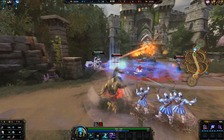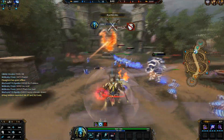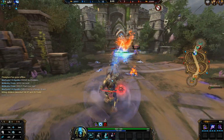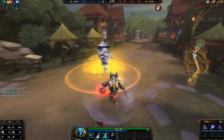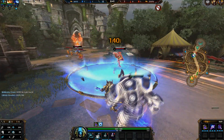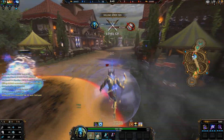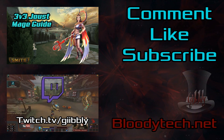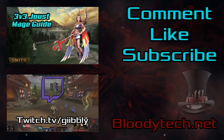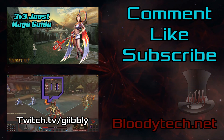Let's recap on Anubis. Build him offensively — he does a lot of burst damage, so utilize that to your advantage. Secondly, know your role in 3v3: clear lane, know when to use your stun to kill an enemy and when to use it to save an ally. Use team comps to your advantage — build a team comp that helps you land your stuns and do as much damage as possible. And last of all, enjoy the god — melt some faces. Hope you guys enjoyed this video, please subscribe.